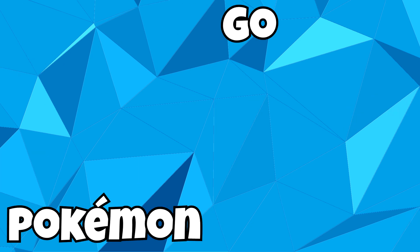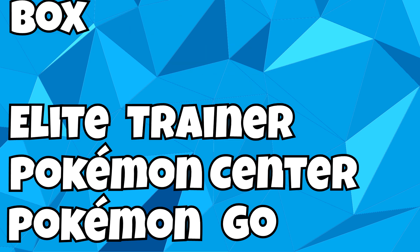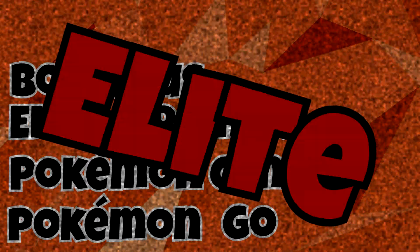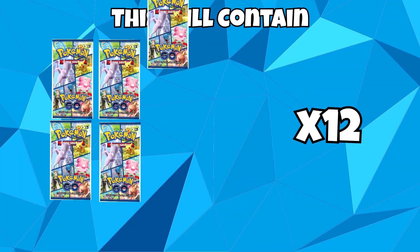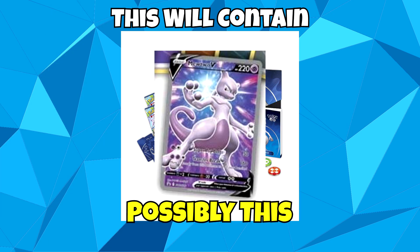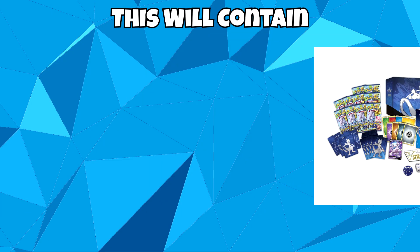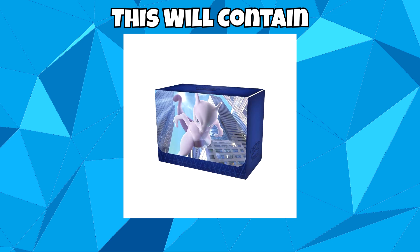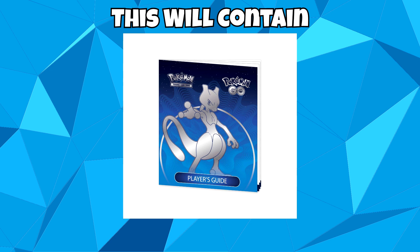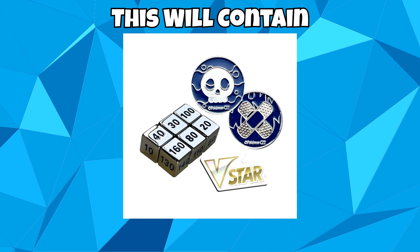Moving on to the Pokémon Go Pokémon Center Elite Trainer Box Plus — this will be very similar to the Elite Trainer Box we just talked about, but even more elite! It will include 12 Pokémon TCG Pokémon Go booster packs and a full art foil promo card featuring Mewtwo V. It will contain card sleeves, a deck box, Pokémon TCG energy cards, a player's guide, a player rule book, and six metal damage counter dice.